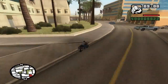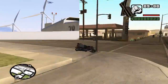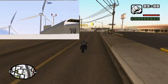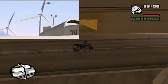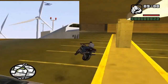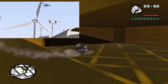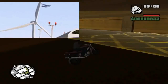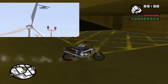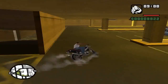Next screenshot could possibly be the Skimmer. The Skimmer was a seaplane in Vice City and San Andreas. We actually did see this in the trailer, and the bottom half of the plane just gives it away that it's going to be a seaplane. These planes will come in handy especially for heists — you could run to one and fly away. Either way, Skimmers will be making an appearance in GTA 5.